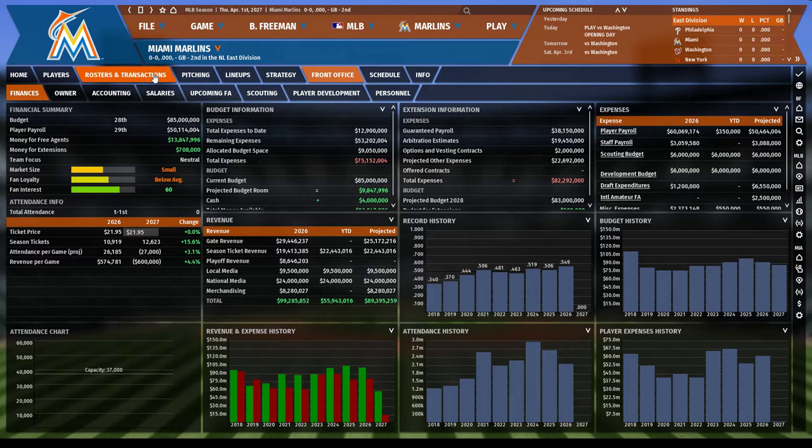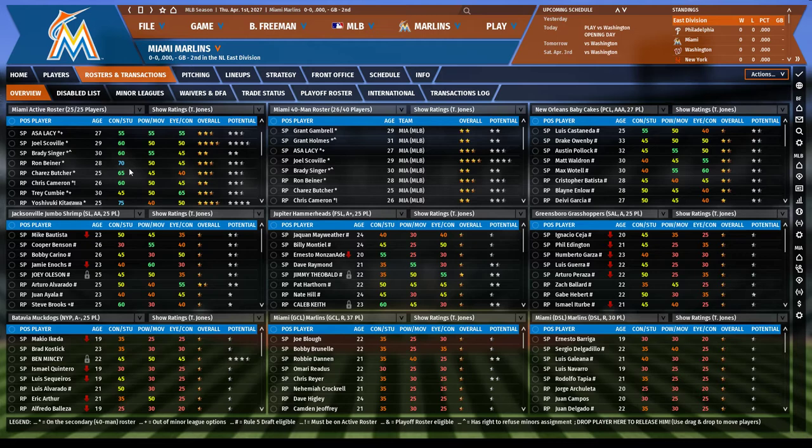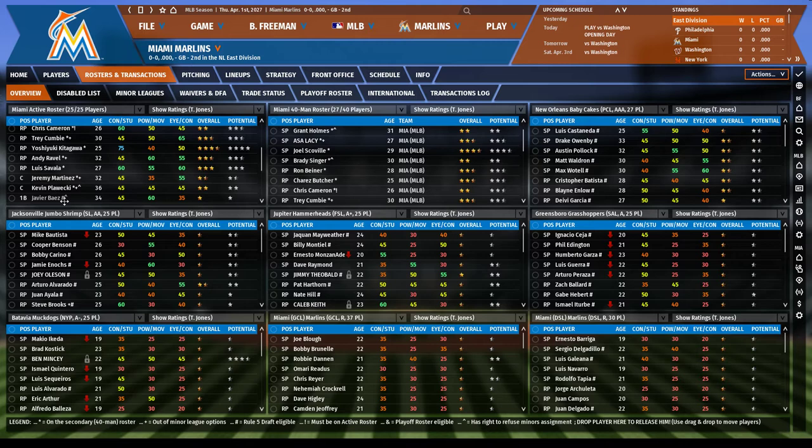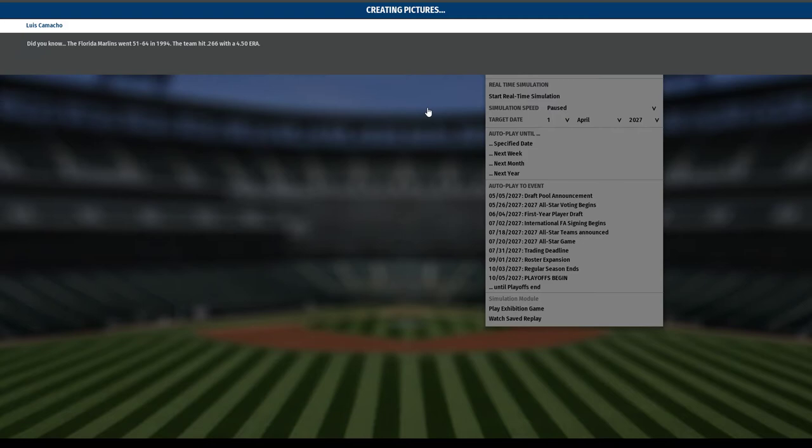I have a player on my team who is not on the 40-man roster, so I just drag him onto the 40-man. I'll make sure there isn't anyone else - I have Javi Baez as my backup first baseman. Okay, I think that's good, hopefully it'll actually let me play now.